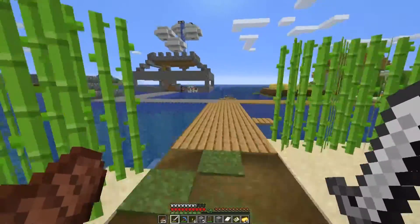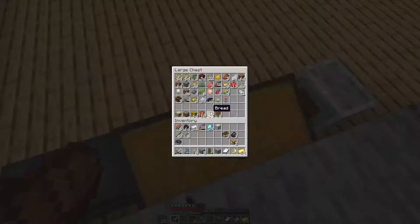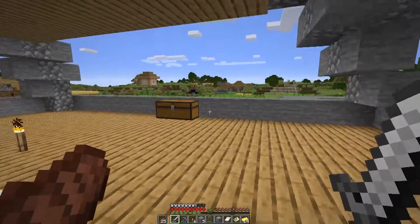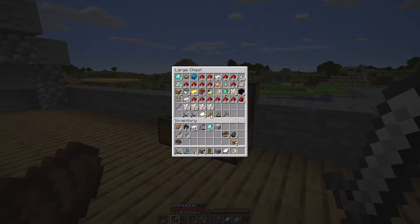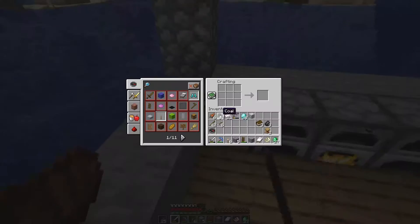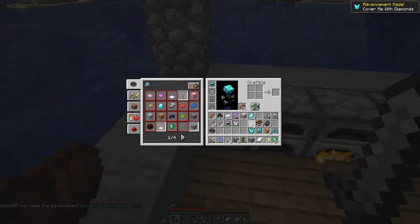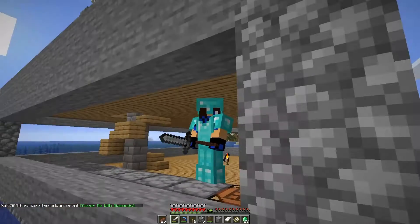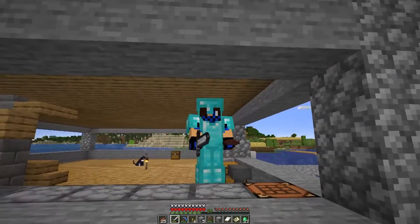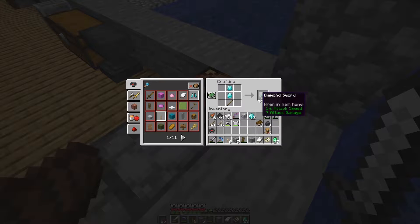I'm gonna add Sharpness 5 to my sword. I know there's Looting 3 available from a villager but it costs 42 emeralds. Let me take all my diamonds and make the armor: the helmet — that's one, the boots — that's two, three, and the chestplate. We still have 14 more emeralds. Let's put it on — look at how nice we look!